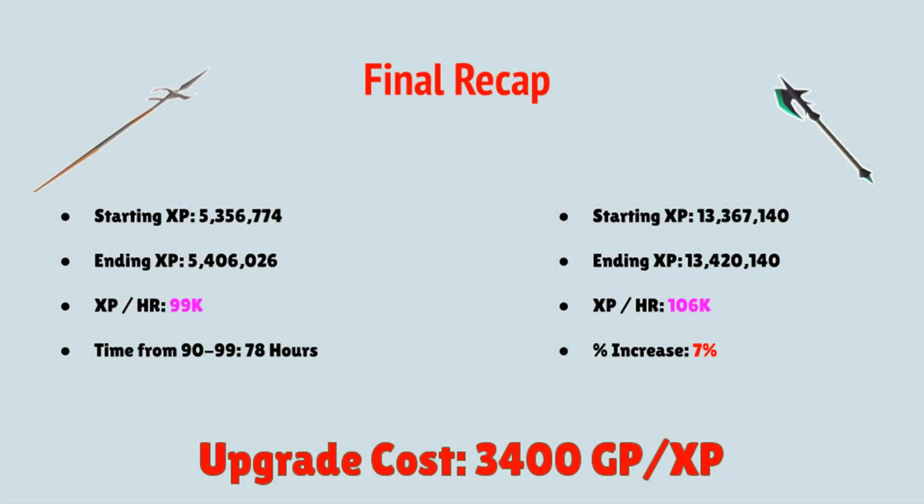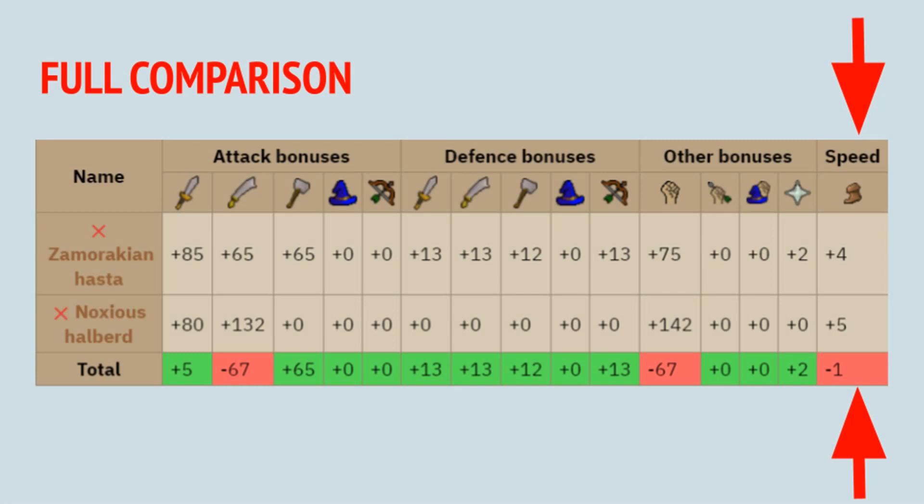The starting and ending XP for both weapons look extremely different, and that is because for the Hasta, I did use my Defensive Style, and with the Halberd, I used Strength. The reason I did not use Defensive Mode with the Halberd was because the Defensive Style uses Stab, and the Noxious Halberd Stab bonus is significantly reduced compared to its Slash. As a result, it would be unfair to use the Stab Style on the Noxious Halberd, and that is why I used Strength.